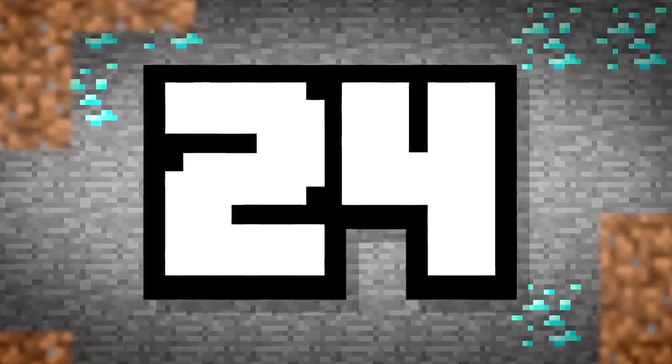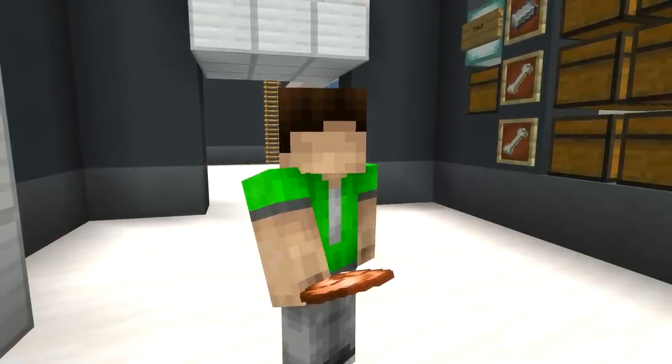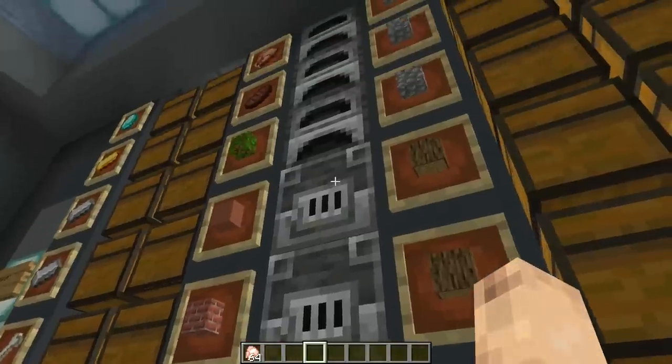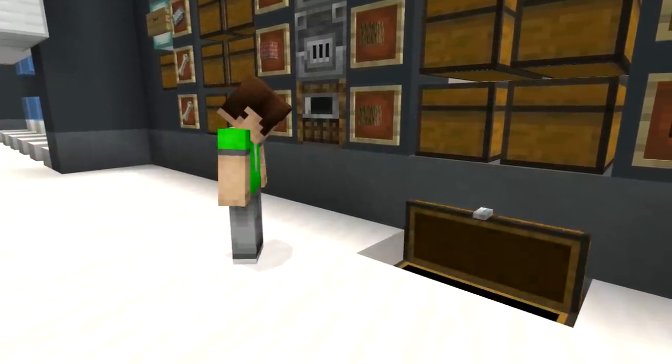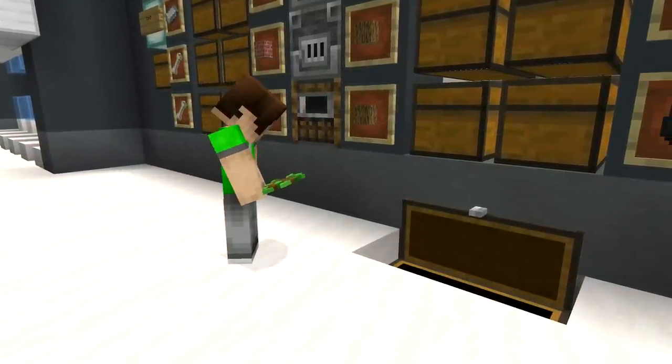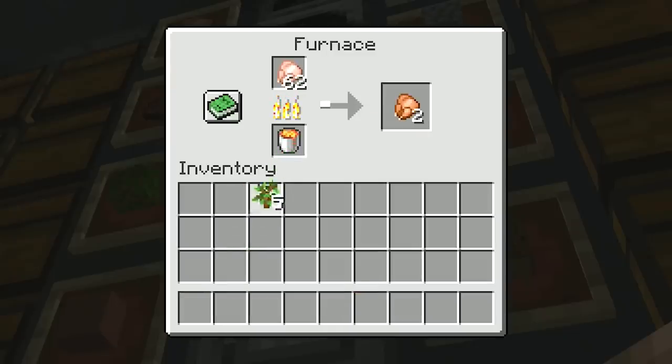Number 24. Out of coal? Seems like the mines around here are all dried up. Too many players on one server can sometimes mean you don't have the item you want. Good job you know the alternatives — there are plenty of burnable fuel items in the game, from wood, to saplings, to buckets of lava. And knowing them all is key.